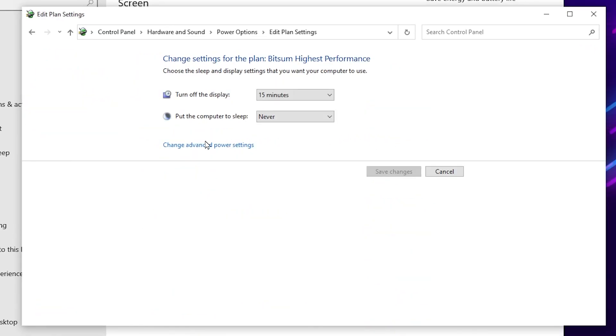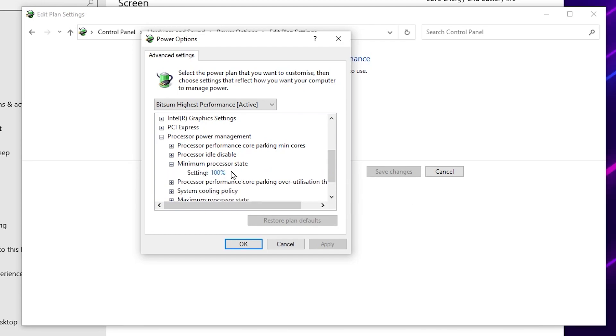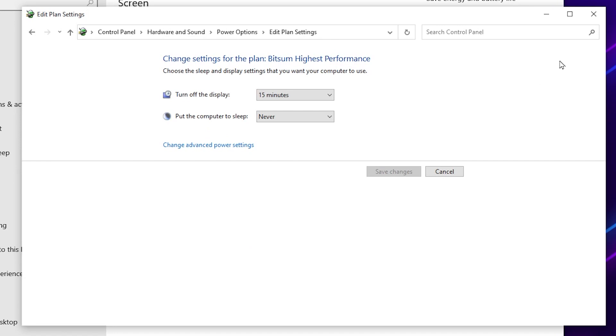Select the High Performance power plan, then go to Change Settings and Change Advanced Settings. Scroll down to Processor Power Management, click the dropdown, and find Minimum Processor State — set it to 100%. Then go to Maximum Processor State and set it to 100% as well. Hit Apply, click OK, and close out these settings.